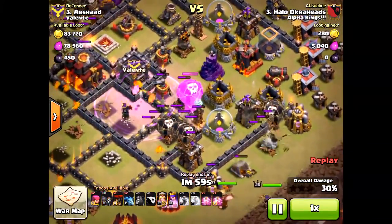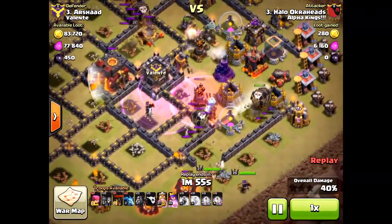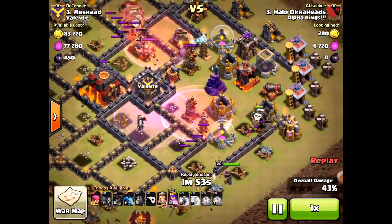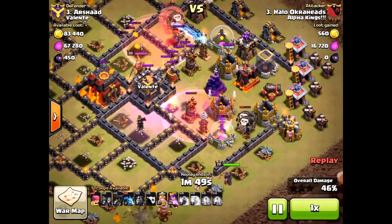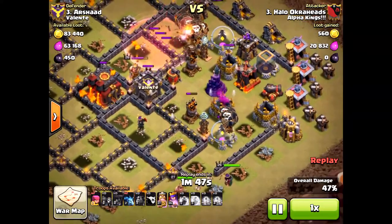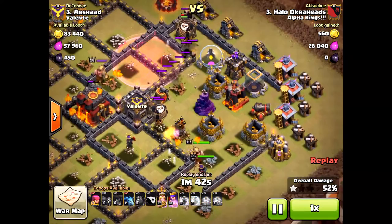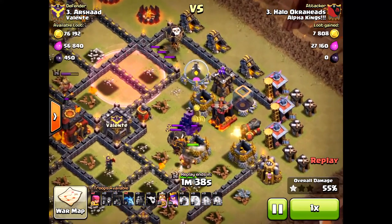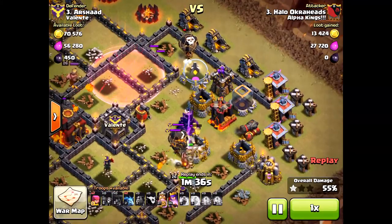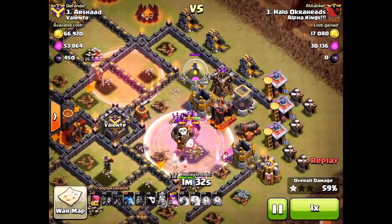Now look what I did — I put those three loons down to the south, and that was a mistake, a finger mistake. I failed. Those loons were supposed to go to the north, to that northeast archer tower. And look at that — the air sweeper is just killing all my loons. It really came down to the wire. I lost this three-star attack because of that last archer tower.